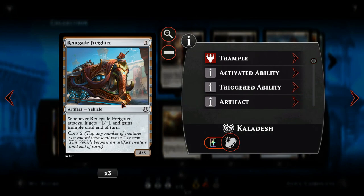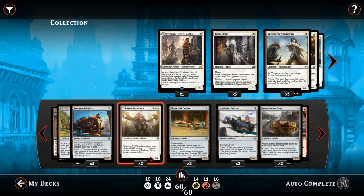Next we have Renegade Freighter — another good three-drop vehicle. It's a 4/3, and whenever it attacks it gains plus one plus one and gains trample until end of turn, so quite often you're playing it as a 5/4 trample creature. It only has crew two, so we can crew it with almost all of our creatures on their own. One viewer pointed out that I misunderstood the crew mechanic — it is total power, so you can tap down two 1/1s to crew the Renegade Freighter. Only three copies because we've got plenty of other vehicles.